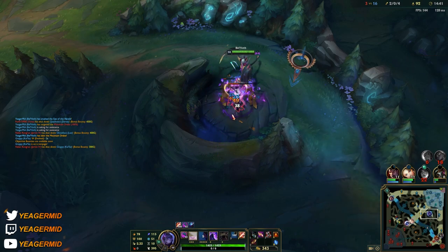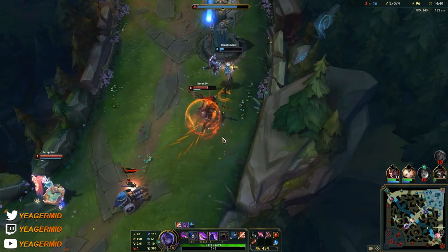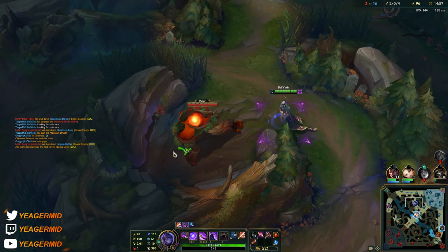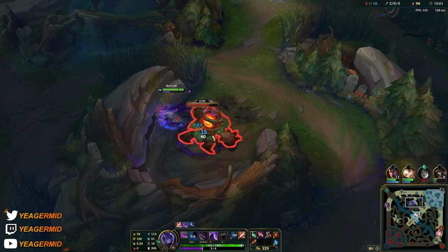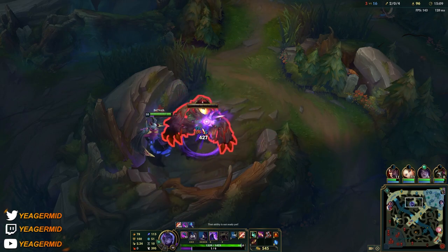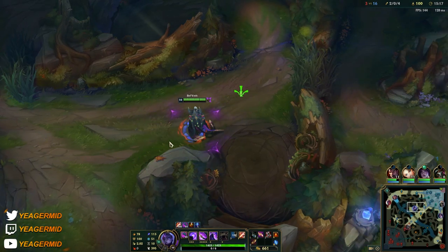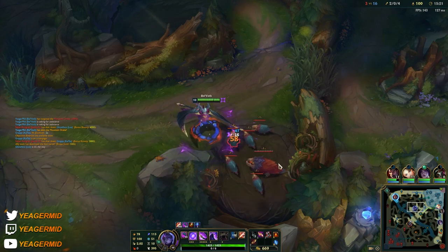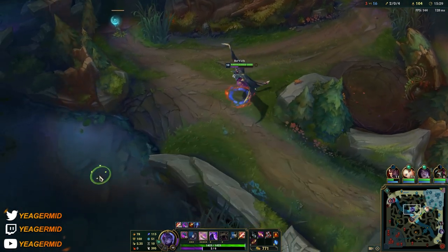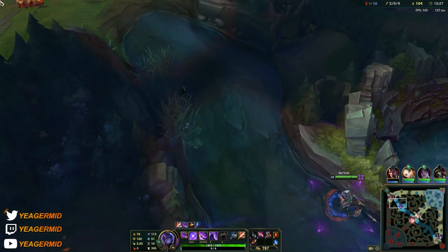There is no one on the enemy team who can 1v1 this champion — her DPS is nuts and it scales infinitely. So even something like a Malzahar, who can destroy you early on, you can actually destroy him late game because you have so much true damage and insane attack speed that just stacks permanently. Focus on farming as well, we just keep stacking up the passive — 45 stacks gives 35% bonus attack speed.